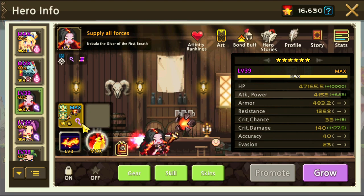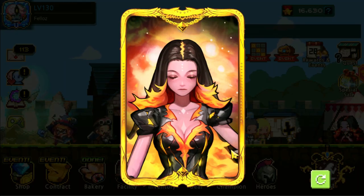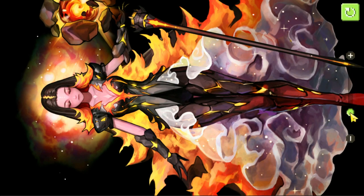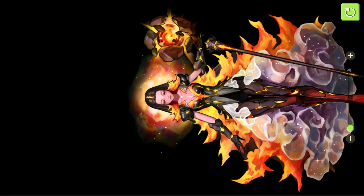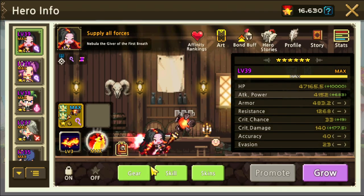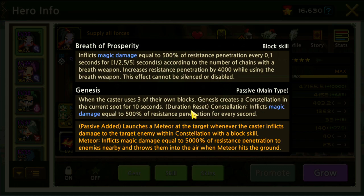Let's have a look at Nebula, the Giver of the First Breath. She is a mage. The illustration looks really cool — I really like her colors, very nice. Her dress is very pretty. She scales off resist penetration rather than attack power, which is really interesting. Breath of Prosperity is the block skill, inflicting magical damage equal to 500% of resist penetration every 0.1 seconds.